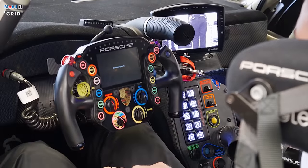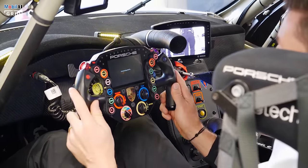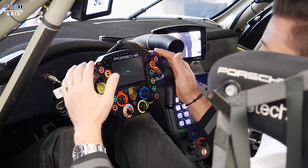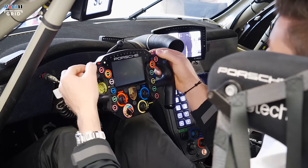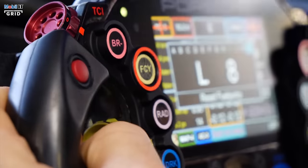Let's go with the steering wheel. This is quite a cool steering wheel, looking a bit like a spaceship steering wheel. You have four different TC settings — two over there and two over here — so you can change the timing of the TC cut: how much it cuts and in which corner you want it more or less.